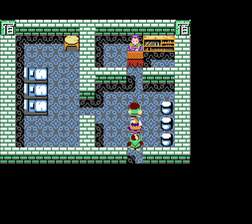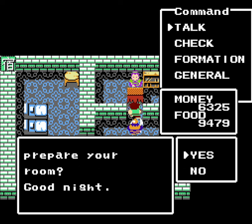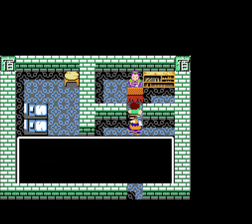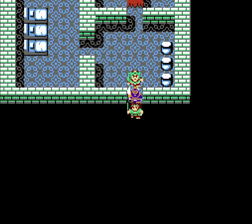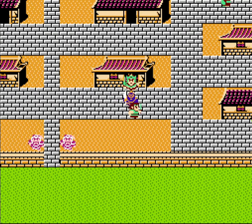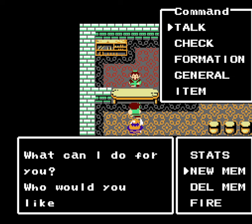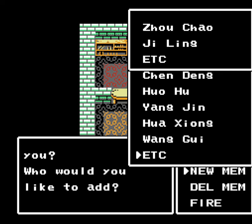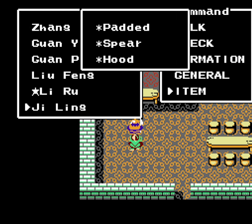We should probably rest up here again after that. They've got way too many soldiers for us to overcome — whatever shall we do? Liu Bu took his equipment with him. But because we dropped off Ji Ling at the headquarters, Ji Ling will retain all of his equipment anyway. Hooray!